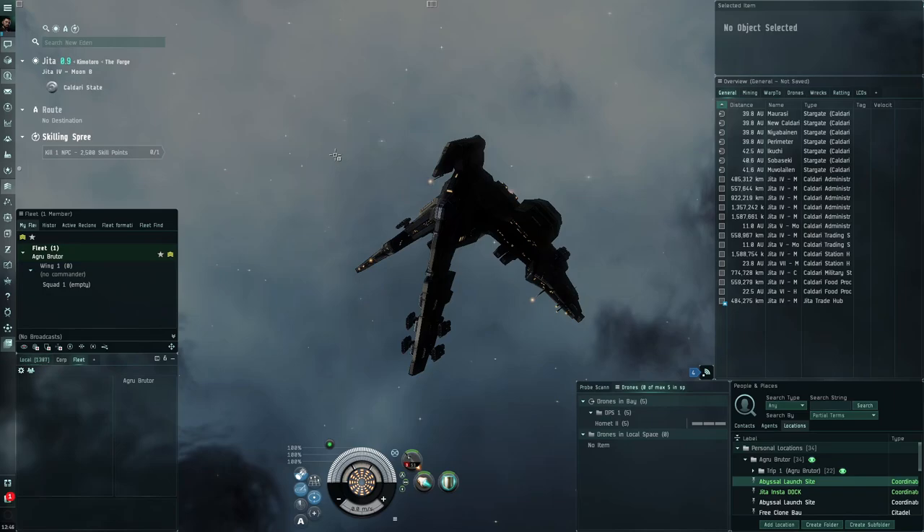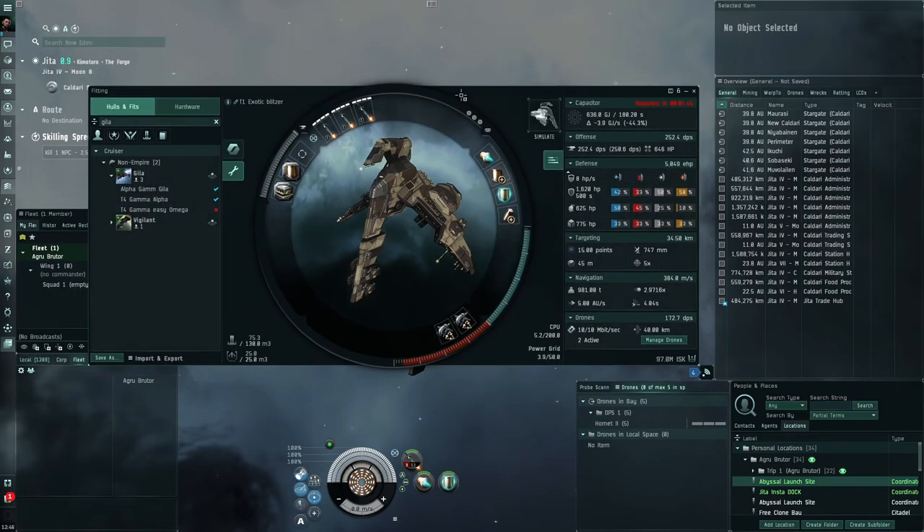Hello everybody, my name is Acephase. Here's a Worm fit for alpha clones that can be used to farm T1 exotic sites really fast. You can earn 60 to 70 million ISK an hour depending on how fast you are — probably closer to 50 million if you're slow, or up to 70 million if you're very fast. This ship is basically made to do the sites as quickly as possible.